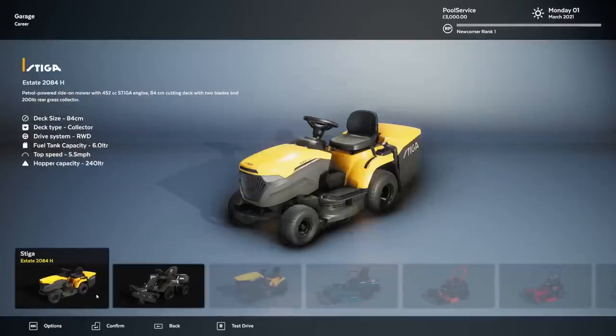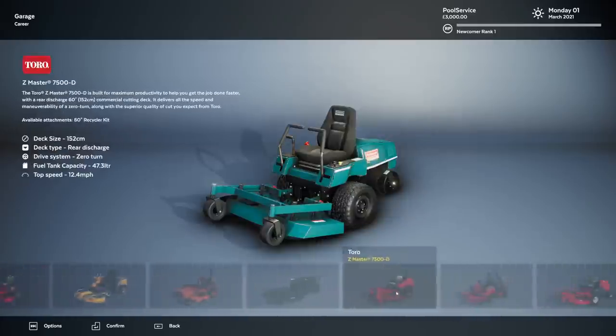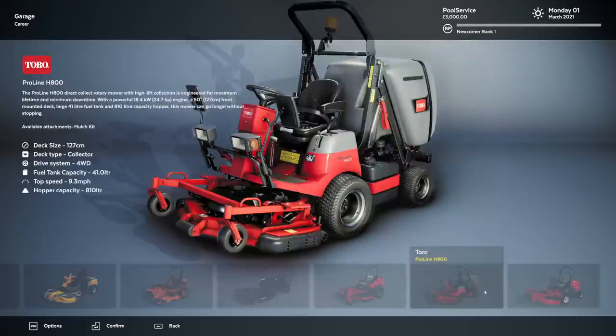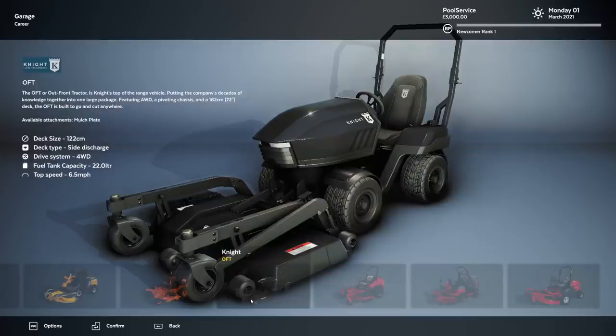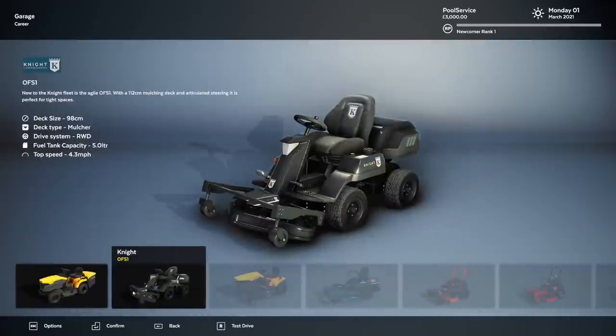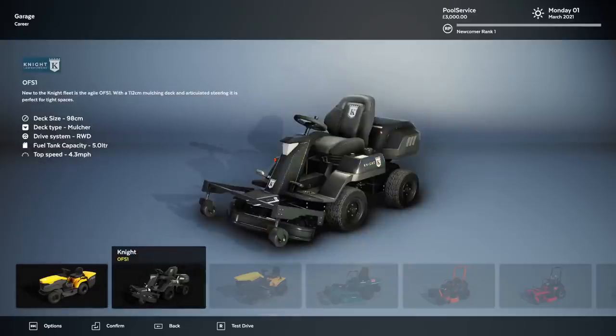We get to choose our first tractor. We have a generic rider or the one with the front thingy. I know nothing about lawn cutting, so I'm gonna say thingy a lot. Oh my god, that's like the Zamboni of the lawnmower game. What the hell is this thing? It's got a giant tumor on the front of it. This is exciting. I'm gonna go for the Knight, because this just looks like a generic everyday lawnmower — I want something a little bit better.